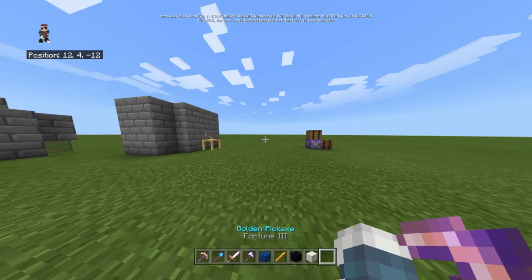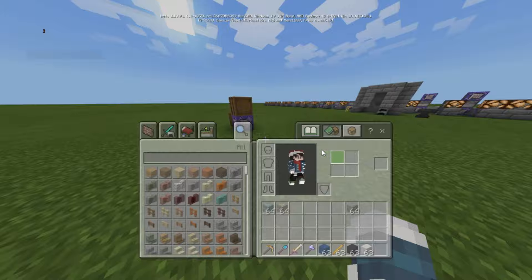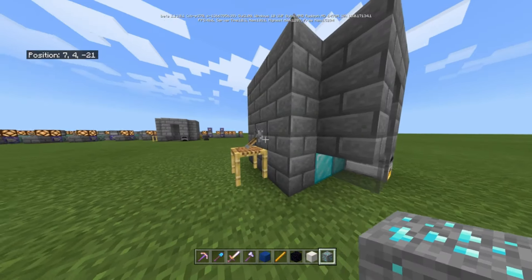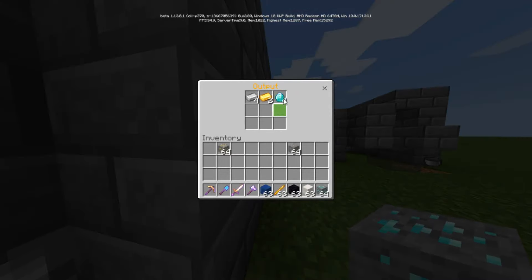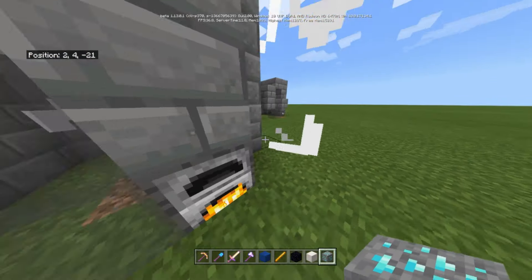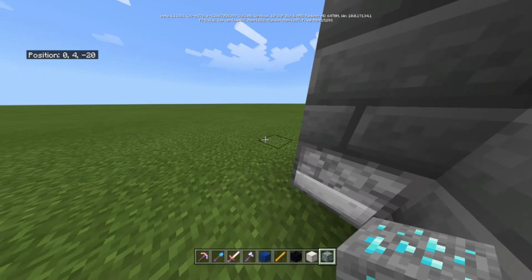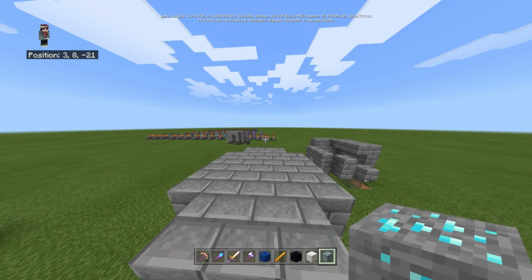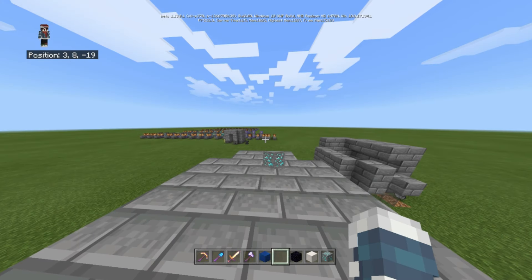If you take some ore — like diamond ore — and put it here, then flick this, it will give you two, but it only uses one iron each time. You can spam this, but spamming might cause it to not give you the correct output, so don't spam. Also, you need this to be lit, and there's an armor stand on top — don't break it, otherwise it'll break the whole contraption.